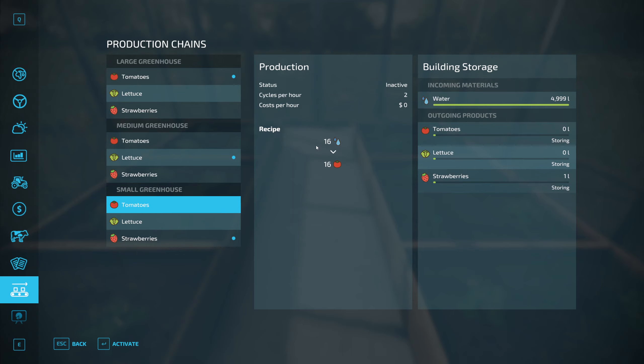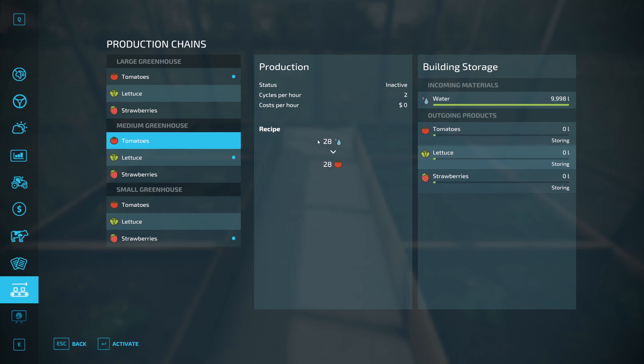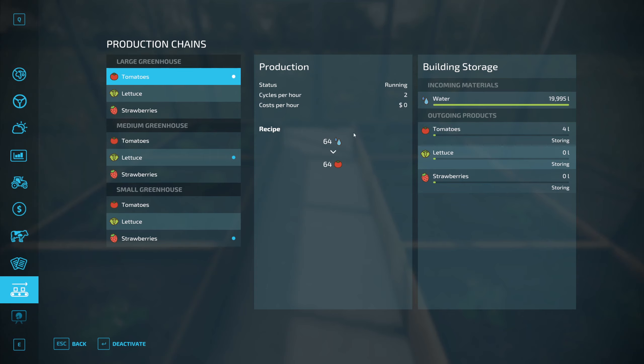In the small greenhouse, you can see the production amounts: tomatoes take 16 units of water and make 16 tomatoes. Lettuce and strawberry also show their formulas. The medium greenhouse increases those numbers — it takes 28 units of water and makes 28 tomatoes. This is per cycle, and there are two cycles per hour, so it effectively makes double what's shown per hour. The large greenhouse increases everything further, as you'd expect with the larger size.